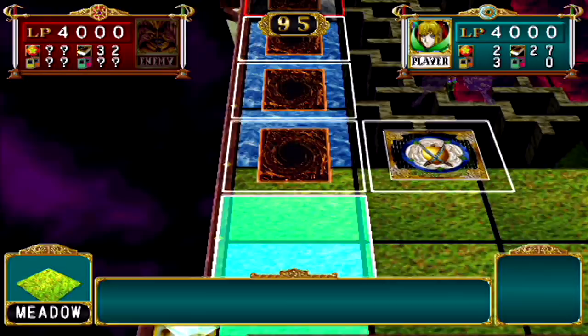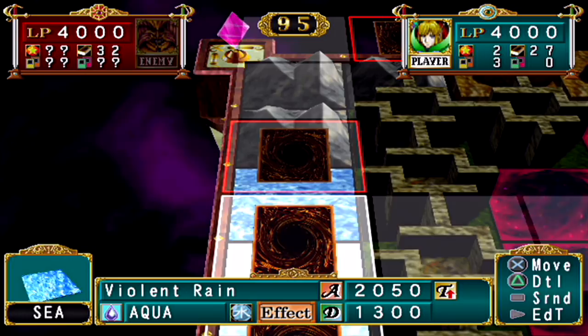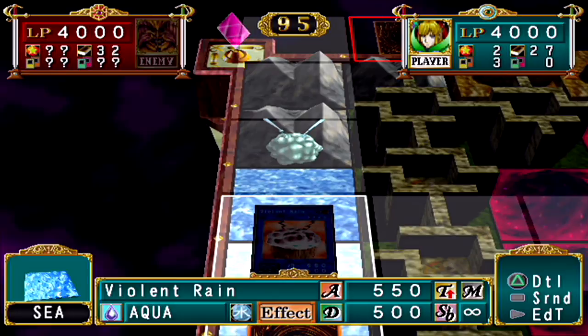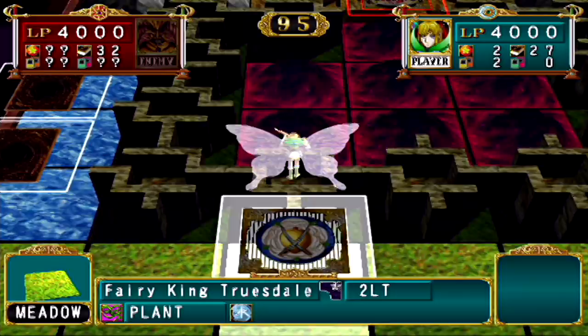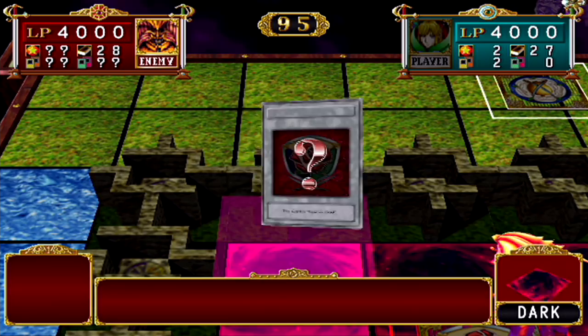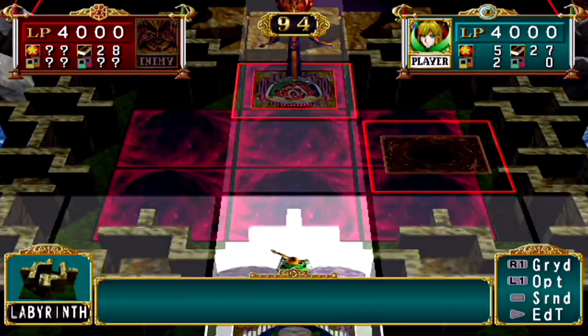Now we're gonna have a power of 3,100 on our side and we got Red Eyes. Let's start moving the deck leader over there. Gravity Bind — no! Now my effect doesn't even activate. At least I can overwrite him. That actually hurt. I got punished — Eagle is trap fodder right now.